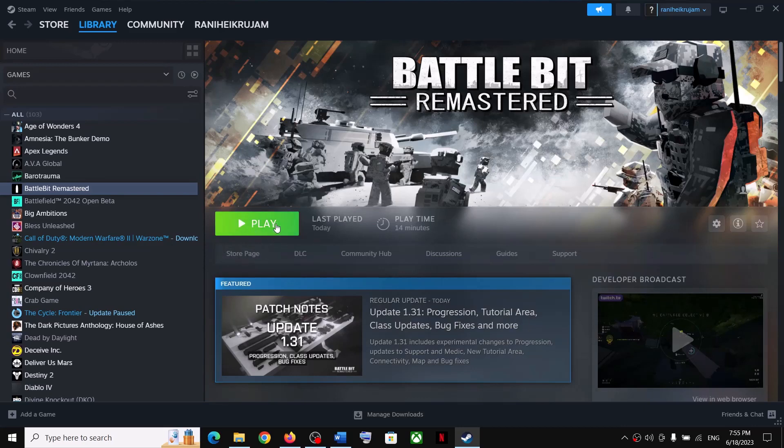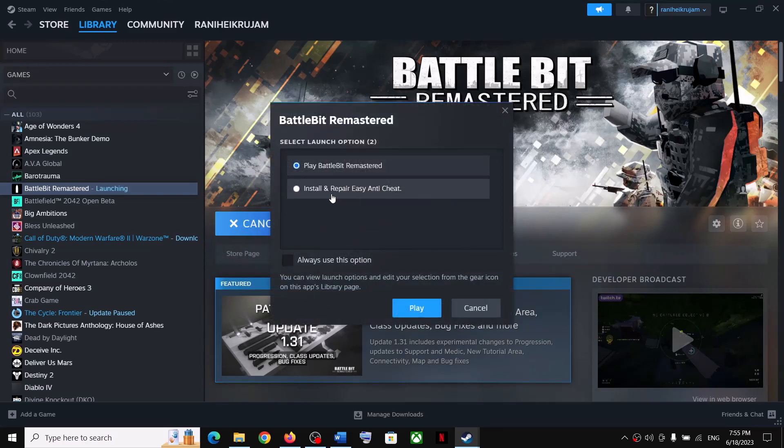To install and repair Easy Anti-Cheat, click on Play and you will see the option which says 'Install and Repair Easy Anti-Cheat'. Select this option and then click on Play.